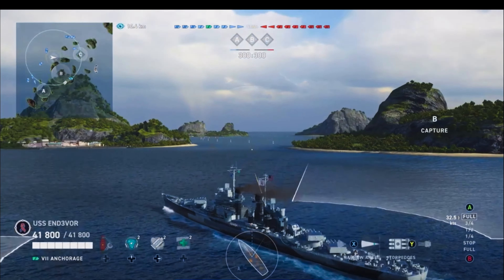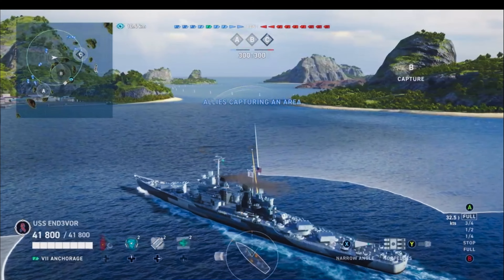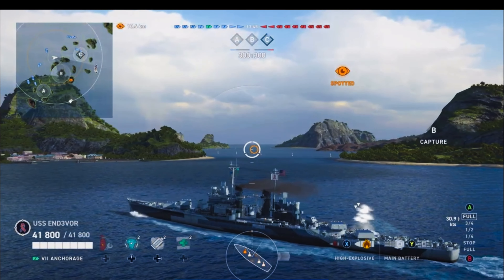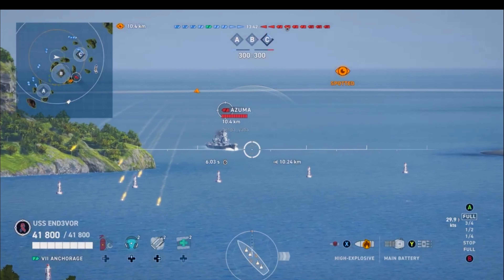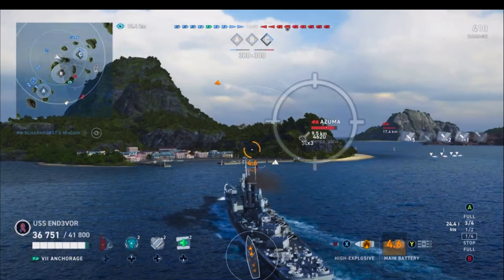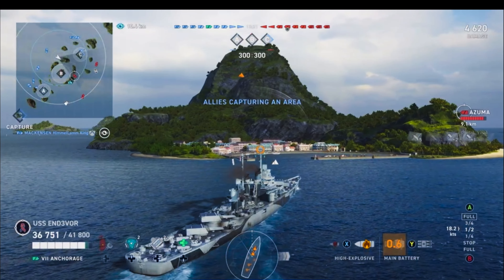I was going to go to alpha, but I changed my mind and I'm coming over here. I'm trying to kind of set up to potentially get an ambush on whatever's coming through Bravo. And lo and behold, I do get spotted, and my bearing indicator flips to right over there. At first, I thought it might be the Azuma, and thankfully I wasn't too broadside. I was able to get a quick shot at him, and we got some decent hits on him, but no fires.